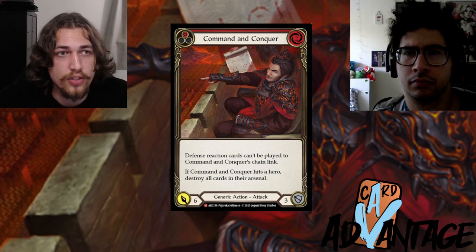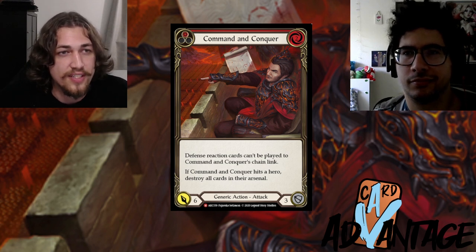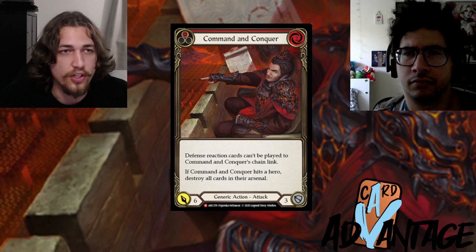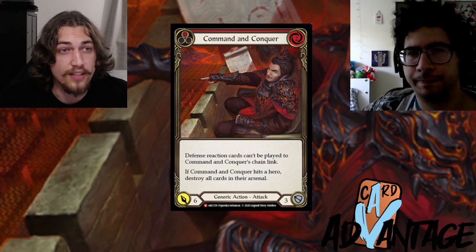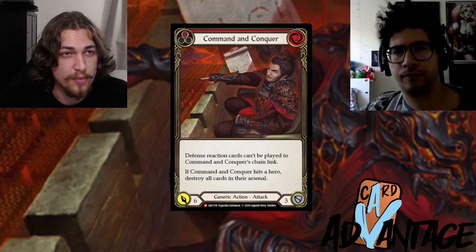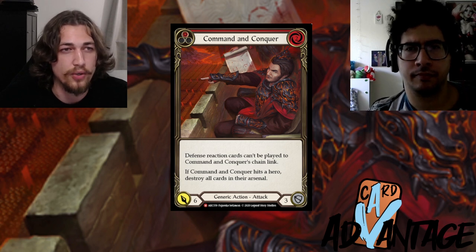Either you can block with two cards in your hand — each dealing four damage to your opponent if you used them — and the Scar for a Scar in arsenal would also deal four damage. If you take the Command and Conquer, you take six damage and lose the Scar for a Scar, meaning you're going to deal four less damage to your opponent.